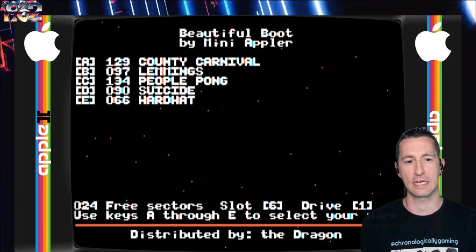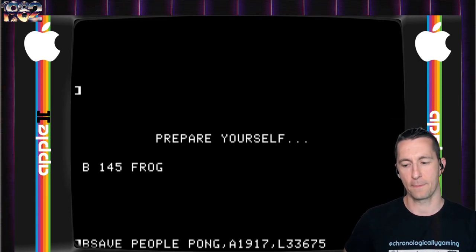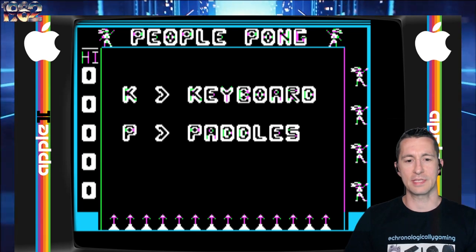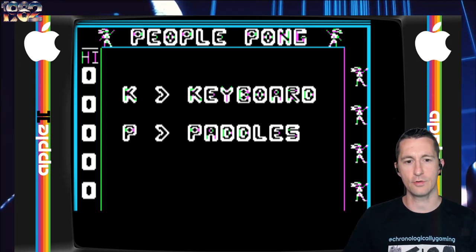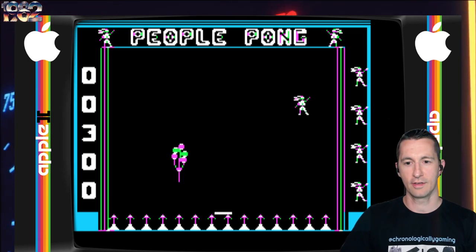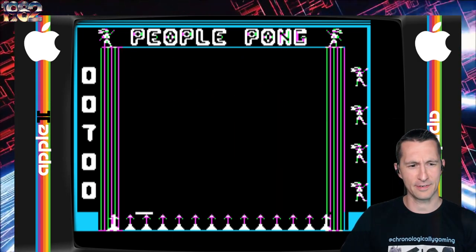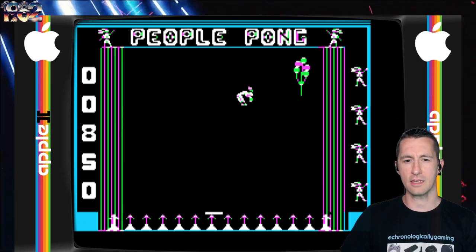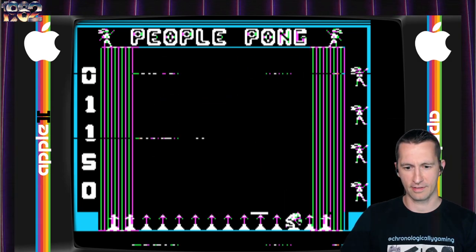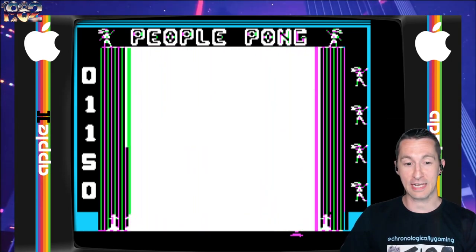Thank you to all the crackers out there for getting us People Pong. It's probably just another Pong clone, right? We can play with keyboard or paddles — I've got a paddle on. Let's put the paddle on our Apple II and let's go. It's at the bottom of the screen, moving the paddle left and right. And I'm just bouncing people around. Are those real people? It looks like they're ricocheting off the walls too. This would be 1982 ragtime physics. The walls are getting shorter now, and we're going faster.